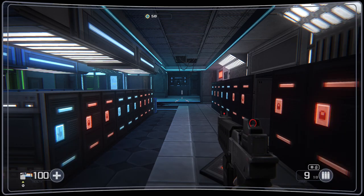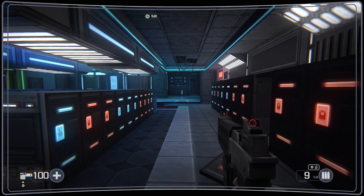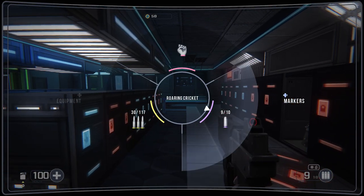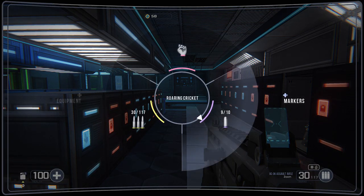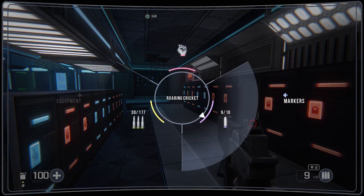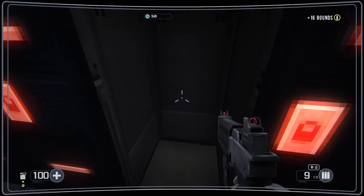How do you switch weapons? RB — right shoulder — is my weapon wheel. There's no quick swap; you have to pull up the radial menu every time. Hmm. Interesting choice.